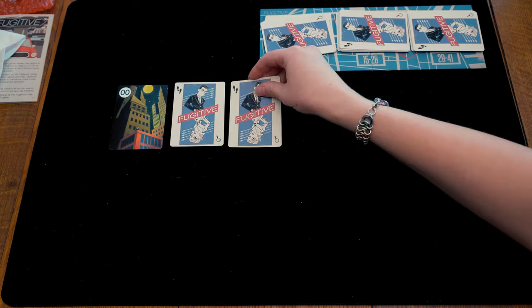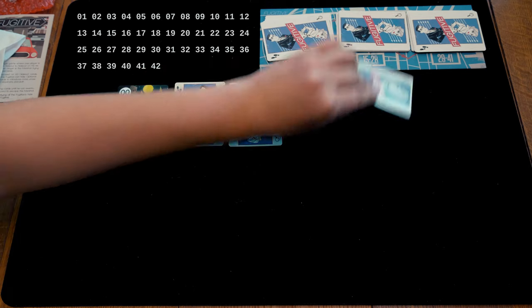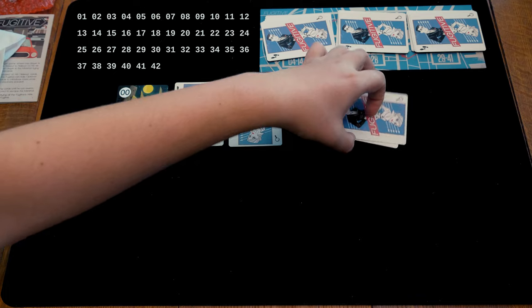Hello there. My name is Ryan. I'm Ellen. And today we're looking at another asymmetric card game, but this is kind of a small box card game called Fugitive, designed by Tim Fowers.